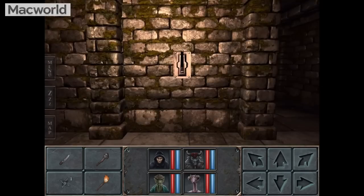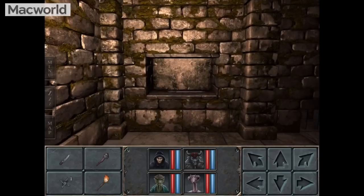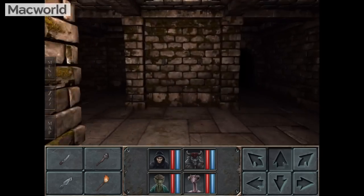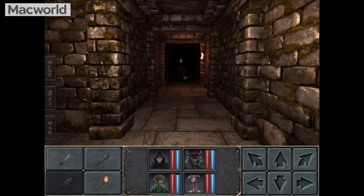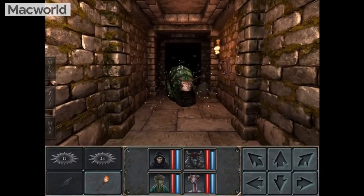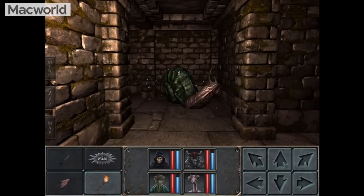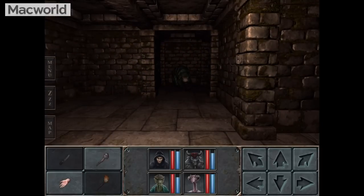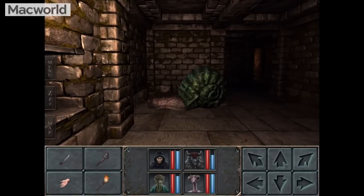Number four, another new entry: Grimrock — Legend of Grimrock. This has actually displaced Baldur's Gate as our new favourite RPG on the iPad. It's quite retro in gameplay and style — very similar to games like Eye of the Beholder from back in the 90s, and some even earlier. But it's also got quite nice, smoothly animated modern graphics. So it's taking classic gameplay and applying modern stylings to it. It's an RPG, it's a dungeon crawler.